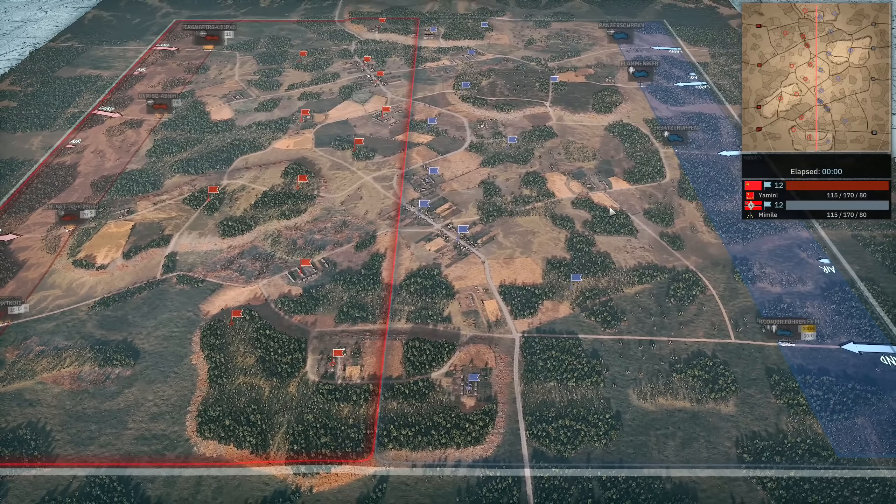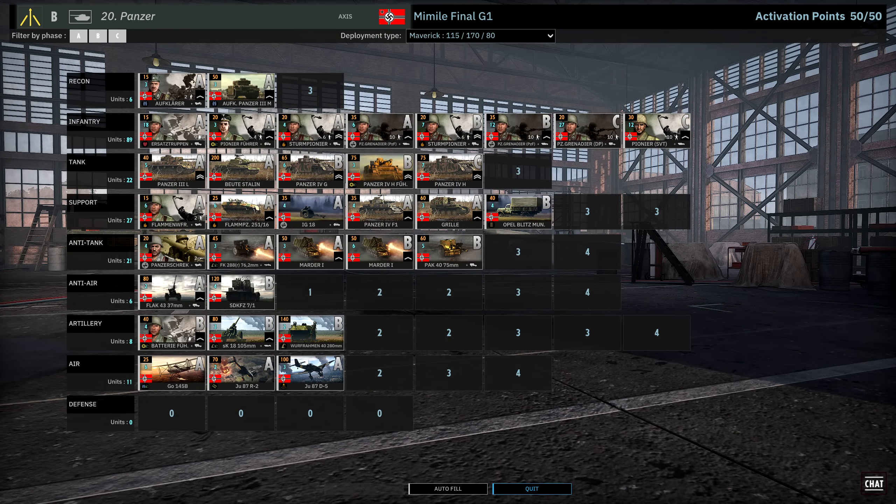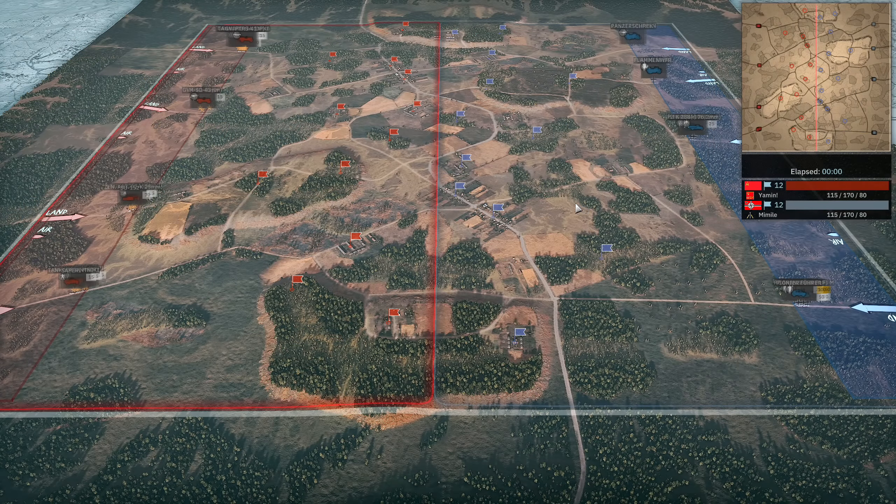What do you have to say about this matchup? Some spicy divisions — great divisions, two really solid ones. I don't know if 20th would be my first choice for this map. It's got tools for every map so it's never bad, but it wouldn't be my first choice. 44th definitely has some great tools for this map in terms of off-map especially for clearing things out. All I can really say about Yamin's deck is SU-152 spam — he's got 10 of them. Mimil looks like he's going to flex his Martyr 1s this game. Both players with double C-phase card of infantry, so they're expecting this to go long, and on a Maverick income mirror that makes me a little sad.